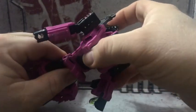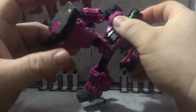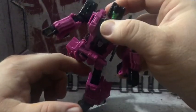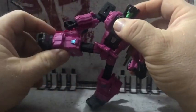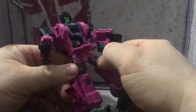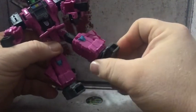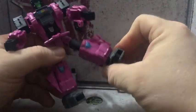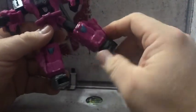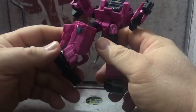Lift the front skirt up — you can see there's no waist articulation, but it can bring the legs all the way up and back. I can do the side kick. Mushroom peg in the upper leg, bend of the knee. The feet can go 360 around and they swivel.